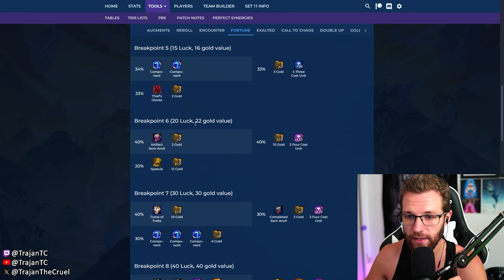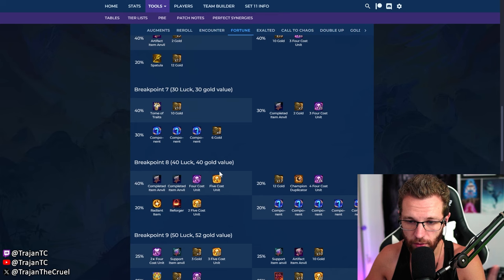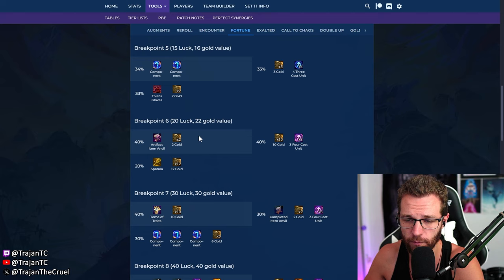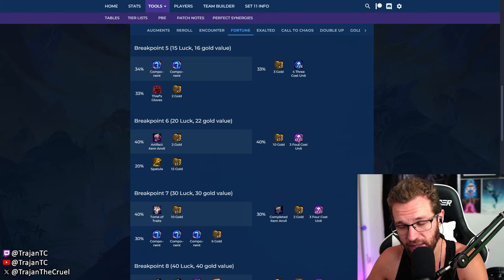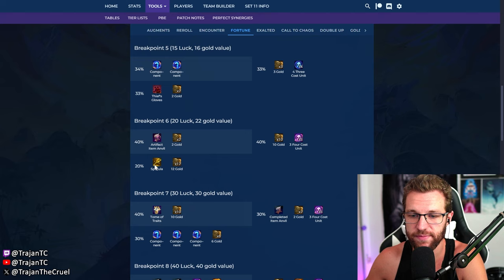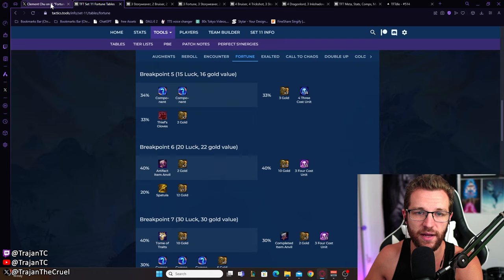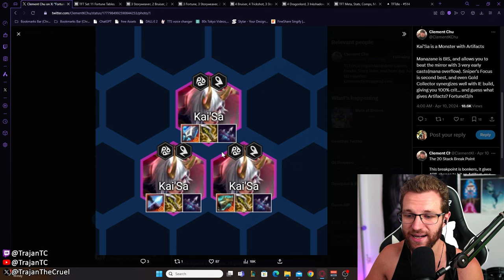With this strategy you don't have to get down to one life and go for a full win out. As long as you won on stage two, you should be pretty healthy when you roll for the Kai'Sa support. The most important breakpoint is the 20 luck breakpoint — very easy to achieve. You can go higher, but 20 is so easy: just get four losses in a row on stage three. At 20 luck, you have a 40% chance of getting an artifact item anvil plus some gold, or 22 gold's worth of value — potentially natting your Kai'Sa — or 12 gold and a spatula.